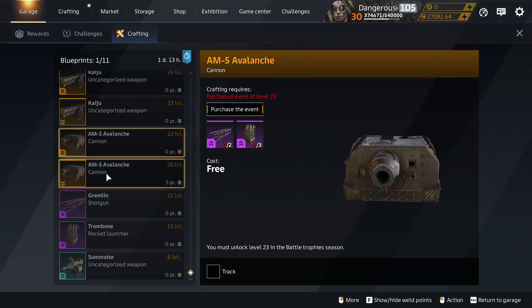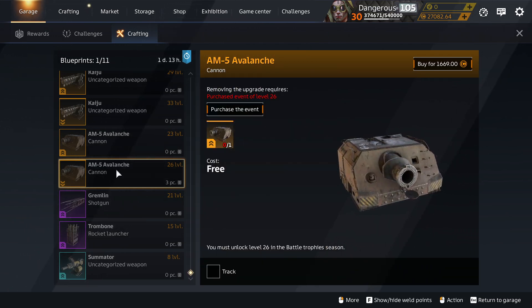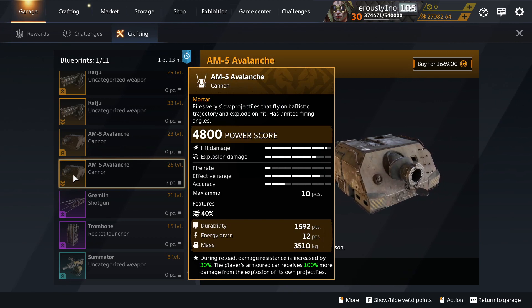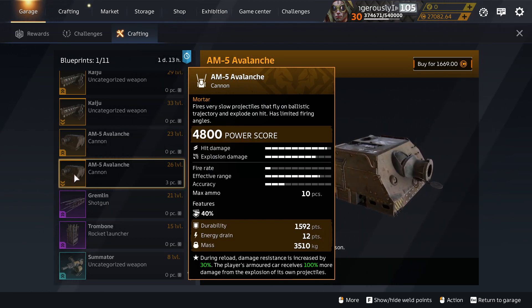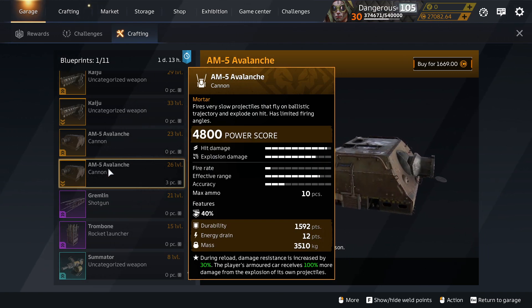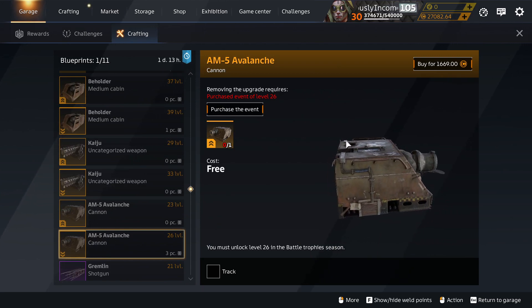Avalanche — you can craft it and then you can downgrade it for free. But Avalanche is not new, that came from a season, and it's season-only craftable, so it's not otherwise craftable in the game — not coming into the game until here for a brief month.